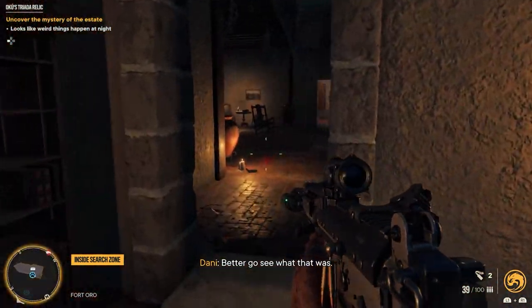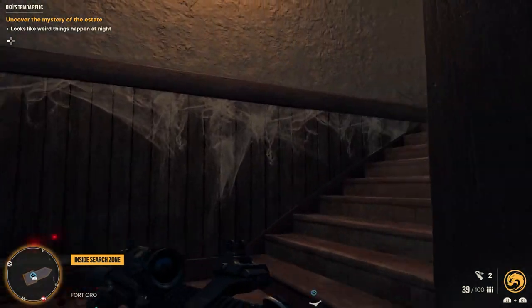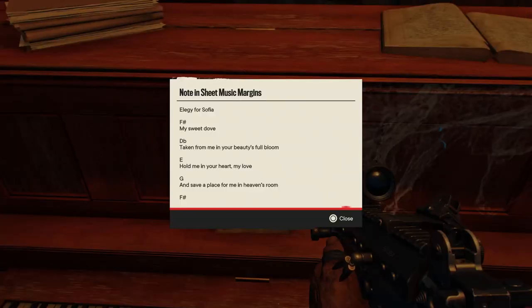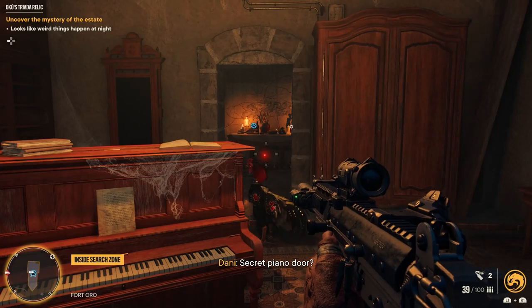Go see what that was — it actually opens up something upstairs. Head upstairs; you can hear the piano because that's where you're going. What you're gonna do up here is read this note, then look down at the piano and play it. I hit the activate button and he automatically did it — maybe it's just looking at the keys or pushing up against them, because he's doing it by himself. I didn't do anything, and this will open the door.